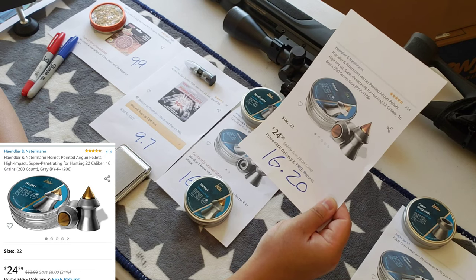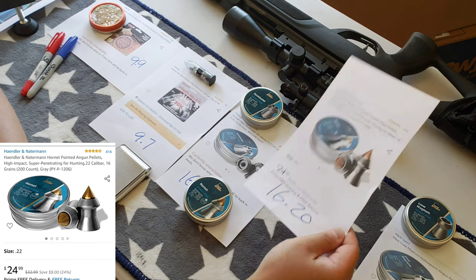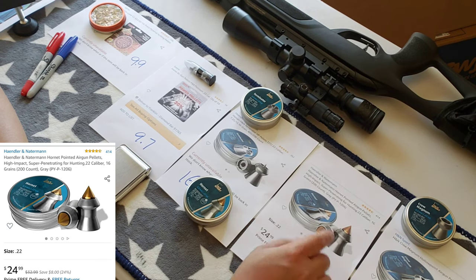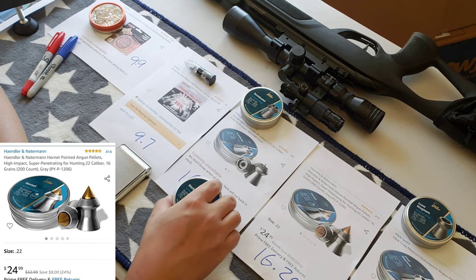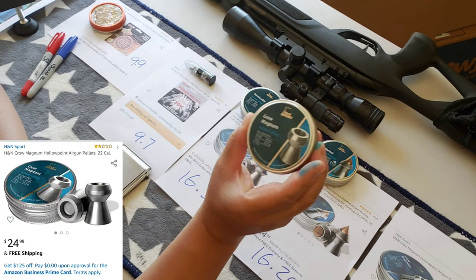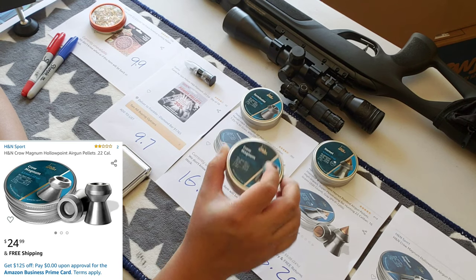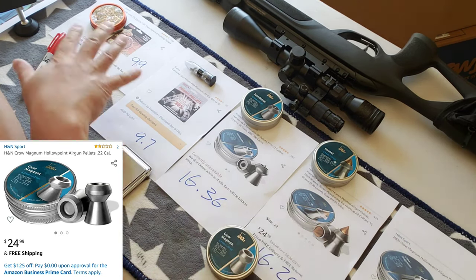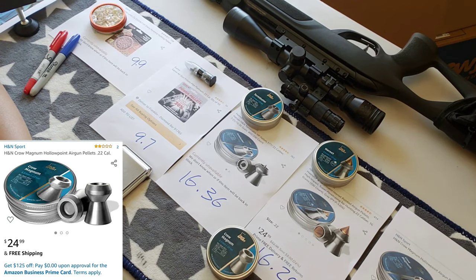The Hornet will definitely penetrate thicker-skinned animals like rabbit, skunk, raccoon, or coyote — it will penetrate the skin and do a delayed kill. So the best penetrator is this one. The problem with the Crow is it does kill, but the animal also runs about three feet. The Crow is the worst killing machine out of all five besides the PBA that doesn't kill at all.